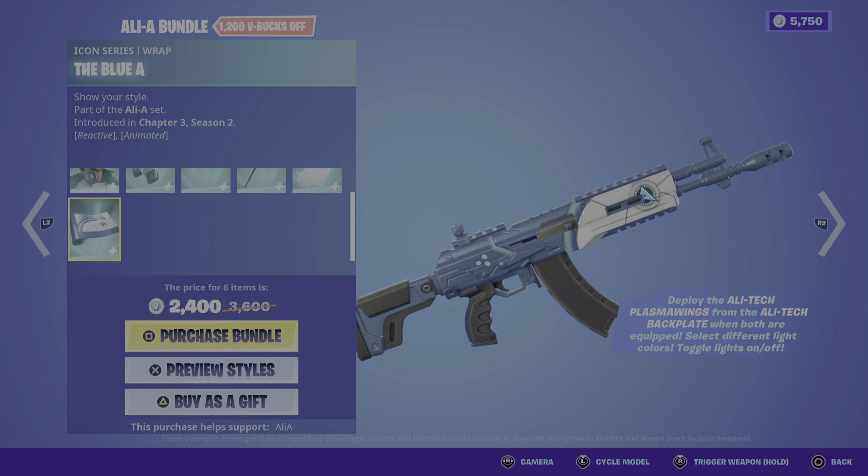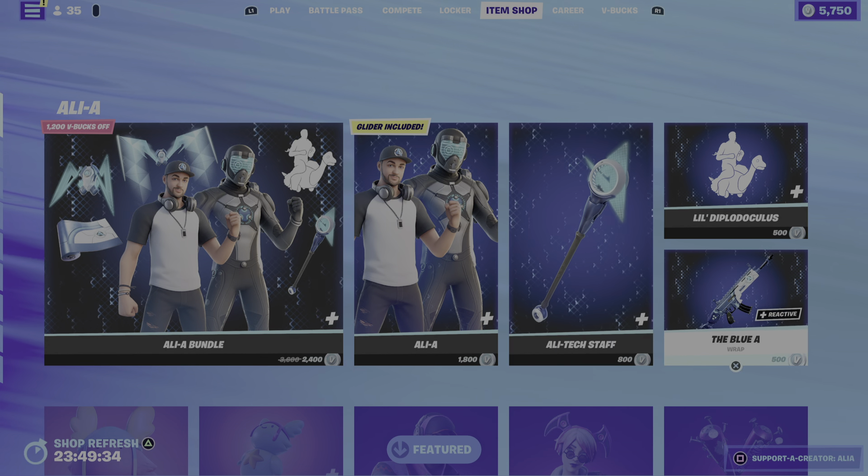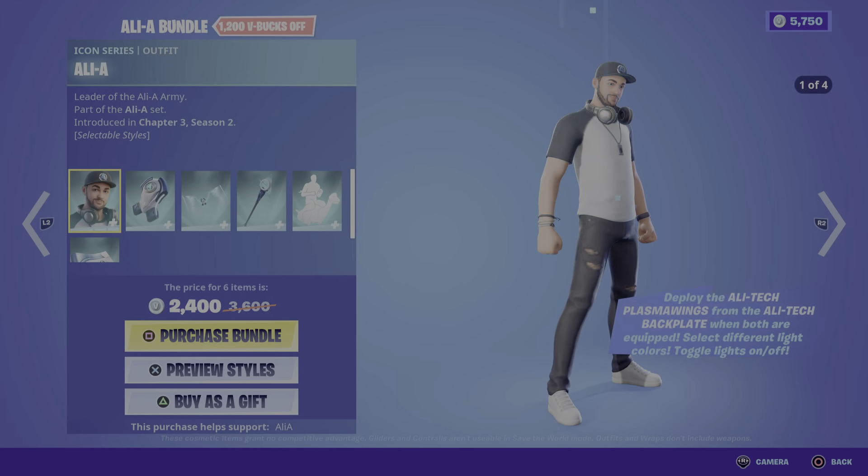And then there's a wrap, which is pretty cool. If you look at the 'A' in the middle, it actually glows. You can also buy everything individually.